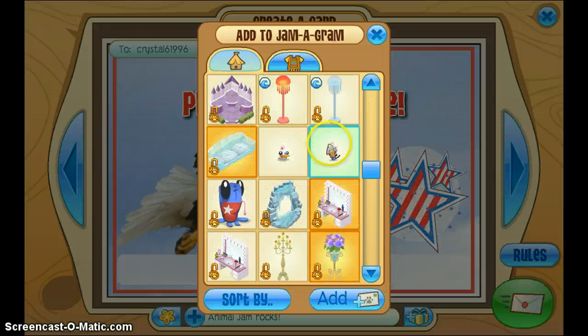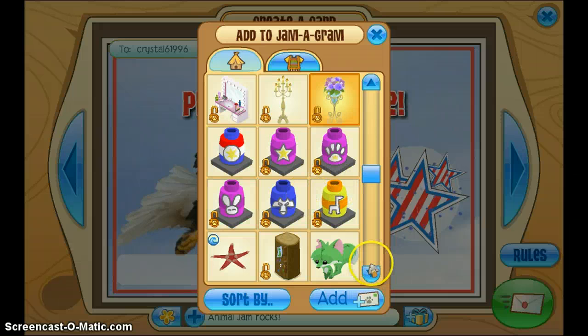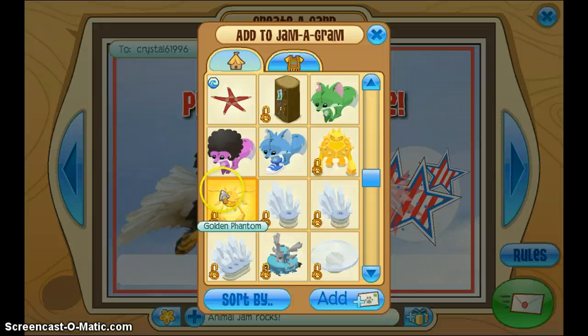An ice couch, a freedom ducky, some more freedom animals, a nature archway which was one of my first really good items, this makeup thing, all my fireworks — I have one of each — my fridge, some fox plushies, some golden phantoms. I actually gave one golden phantom away and then in mail time I got one back.